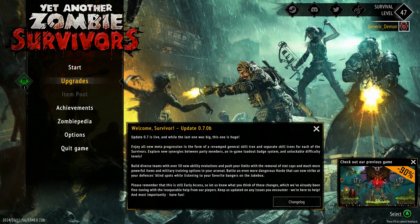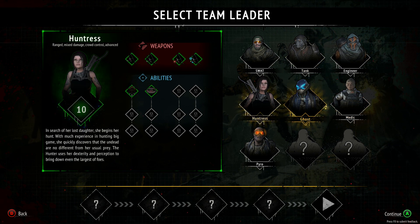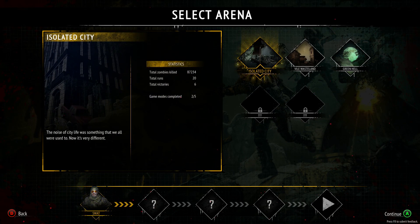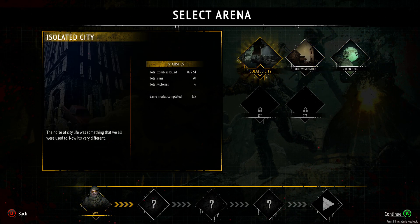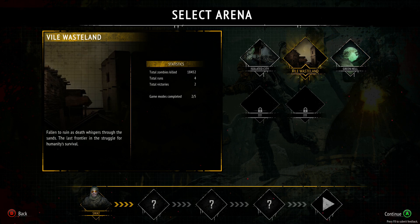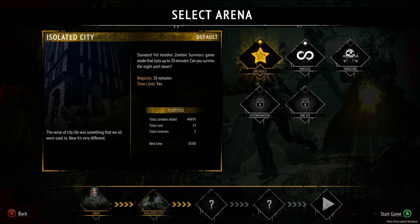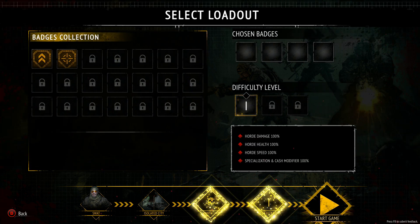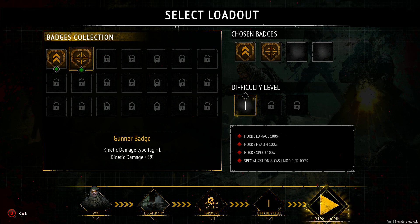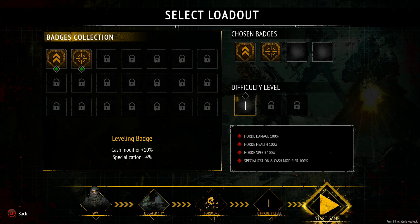Rather than watching the upgrade menu, let's have a little play. We can choose our characters as we go along — we need a leader to start the level. I'm going to choose the SWAT because I really do like the SWAT. I've already opened up a couple of cities. Isolate City's quite good, so we'll do that one. I've got two victories on Wasteland and six on Isolate City. There's an Endless mode and a Hardcore mode — I haven't finished Hardcore, so we'll give that a try. I'll start with level one, horde damage normal 100%. Start game.